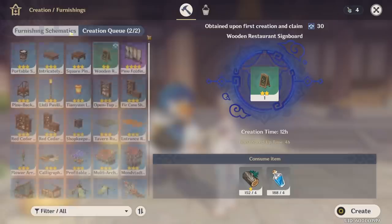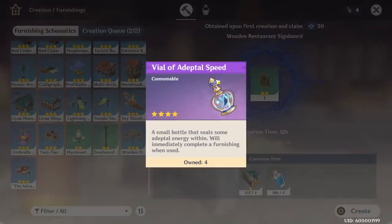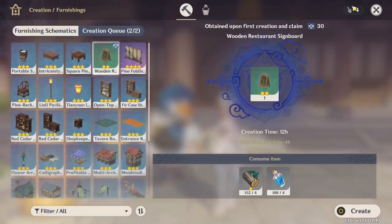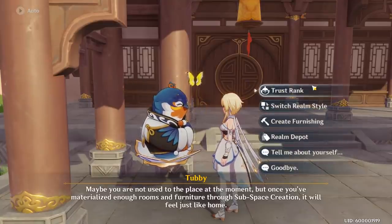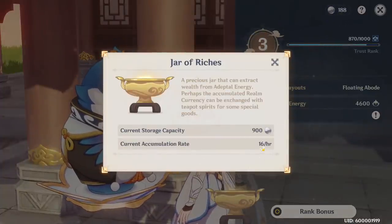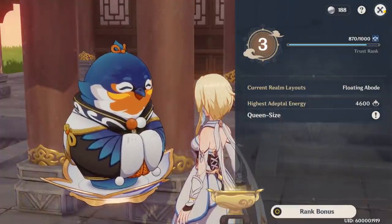If you don't want to wait — early on I wanted to speed run and increase my Adeptal Energy — you have vials of Adeptal Speed, which will instantly craft furnishings so you don't have to wait 12 to 14 hours. I do highly recommend doing that early on, just so you can increase your Adeptal Energy, create more furnishings, get your Trust Rank up, and acquire more Realm Currency every hour.